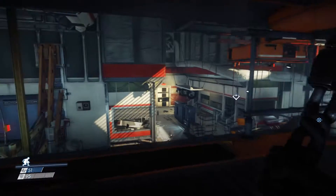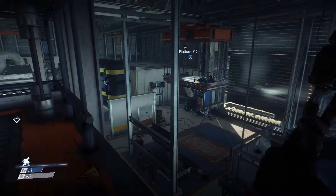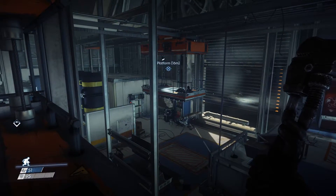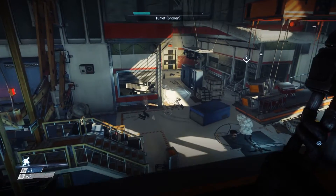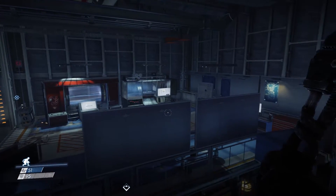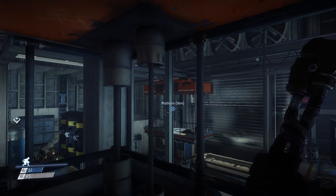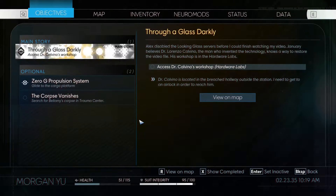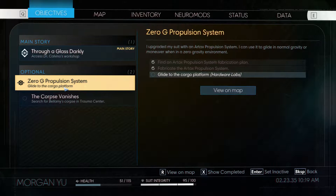Hey guys, welcome back to Prey. In the last episode we finally got ourselves a backpack that allows us to move around in zero-g. We've got a couple of knackered turrets down there, there's a bunch of mimics around here that aren't too friendly with me at the moment, and for some reason we need to go off to that platform. I need a zero-g propulsion system - glide to the cargo platform.